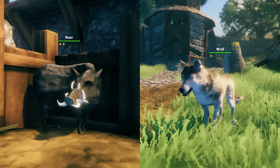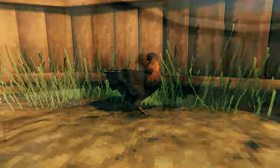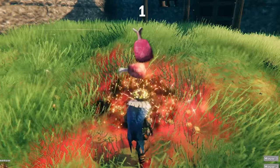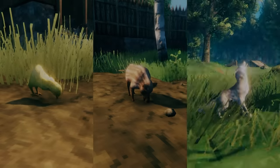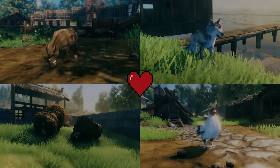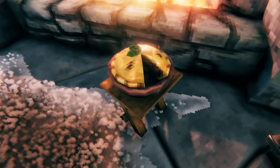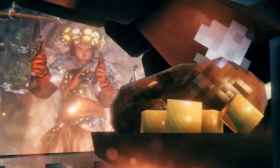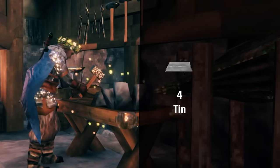Boar and wolf offspring are born after one and a half minutes, as are chicken eggs, but lox take two and a half minutes. If you have a 1 or 2 star boar or wolf, they will pass their star level on to their offspring. Chickens and lox don't have star levels currently, but chickens will pass on their colouring. Using the butcher knife on a baby boar or wolf cub will leave you with nothing but guilt; lox offspring and chicks occasionally drop something, but it's best to wait for them to grow up for full drops. Chicks, boar, and wolves take 50 minutes to fully grow, while lox take 100 minutes. You can craft the butcher knife at the forge from 4 tin and 2 wood.